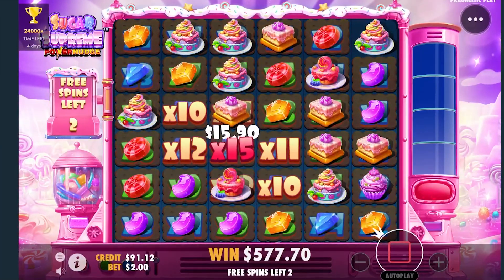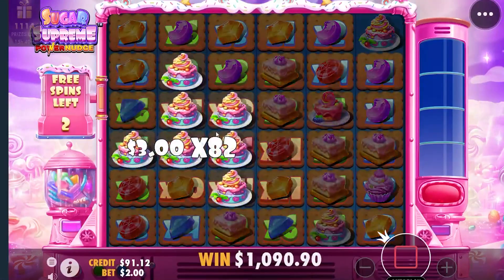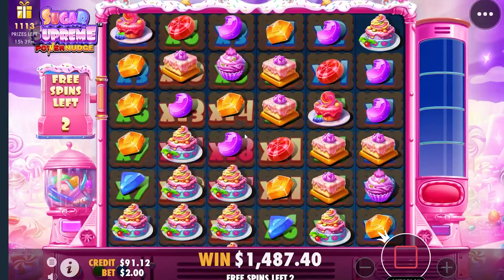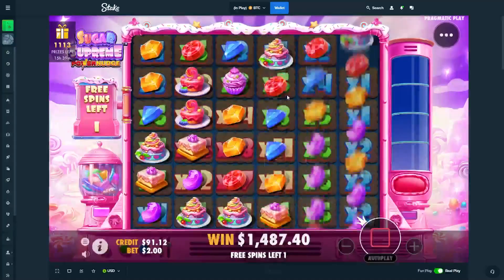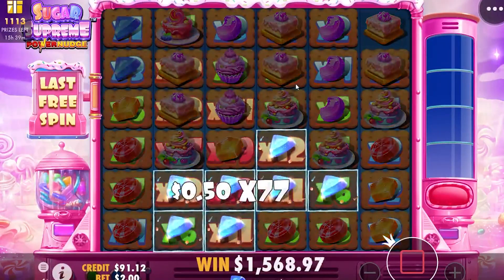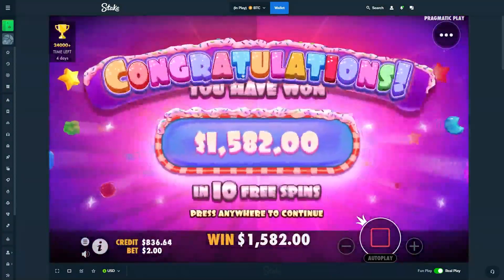Nice — the top symbol, top symbol, top symbol! It's gonna connect down here — nice, this is gonna be huge! Nice, one more — almost a thousand x. Come on, one more hit — let's spin to a thousand x. Yes! Cakes, cakes — please, one — dude, what a good hit, fantastic hit!